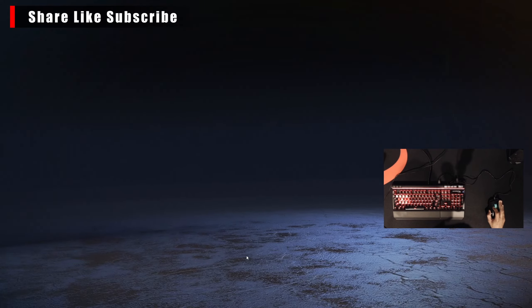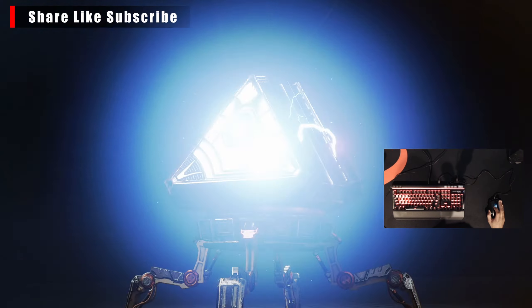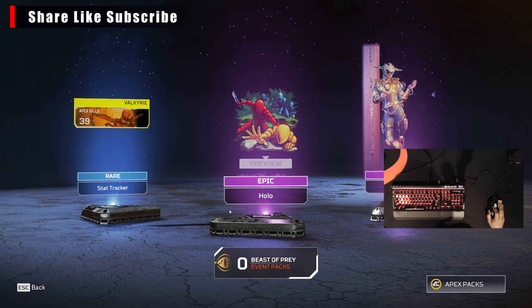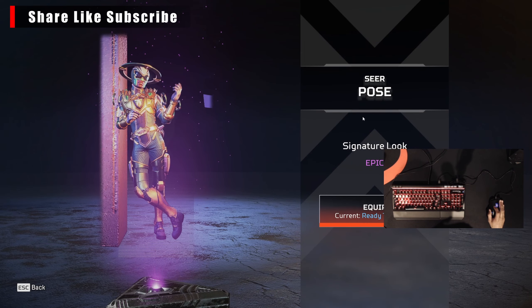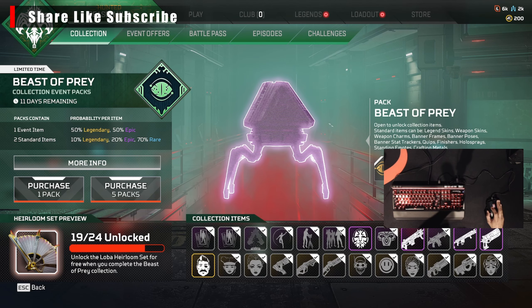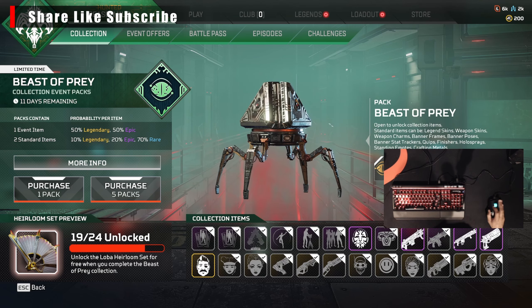Let's open up another one — another good pack for the Beast of Prey. We get this Hollow from the event, third partied knife with somebody in the back — that's what's up. And then this pose here for Seer, Signature Look. Alright, so I'll be back and I'll crack open some more packs or buy some more Apex coins.